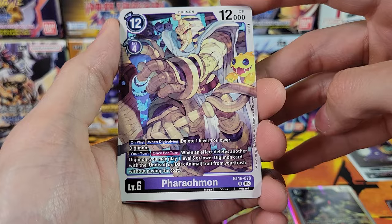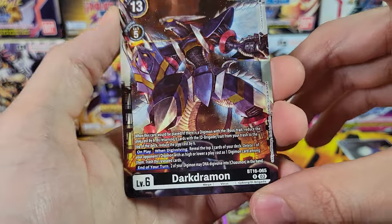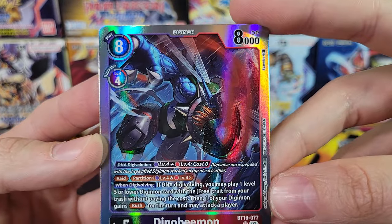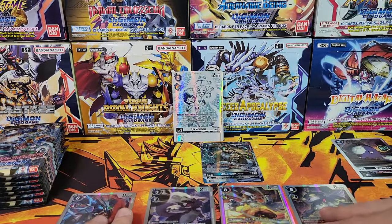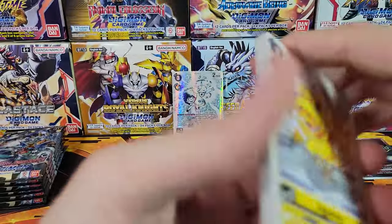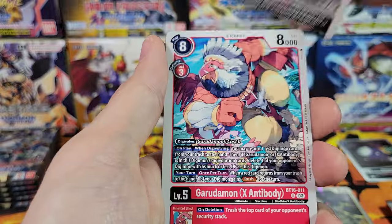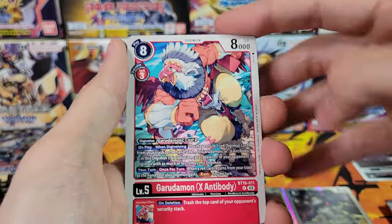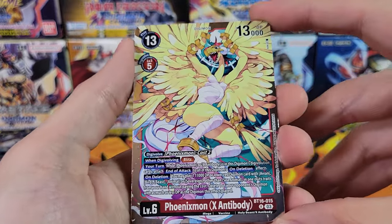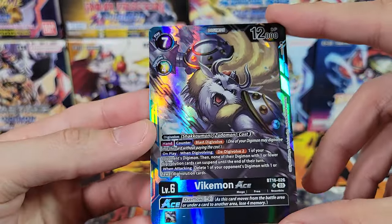Pharaohmon, Poromon, DarkDramon rare, and S-R Dinotigermon — very cool. So we have six hits now, including both of our alt arts from the box. Only a few packs left — this might only be an eight hit box, which would be a little bit disappointing. But we got a really good alt art, so can't be too disappointed. Dorugoramon — wow, more syllables — Velgrymon Ace S-R, very cool. I usually get ten, but I think you're only guaranteed at least eight.